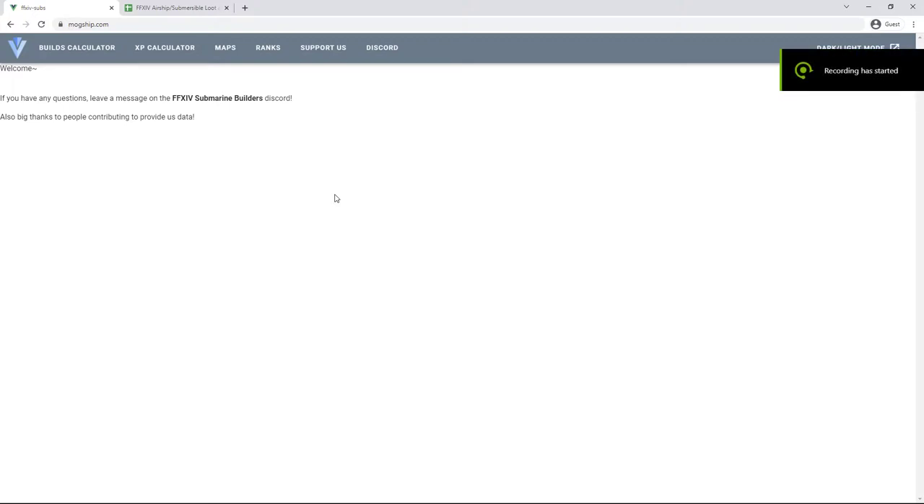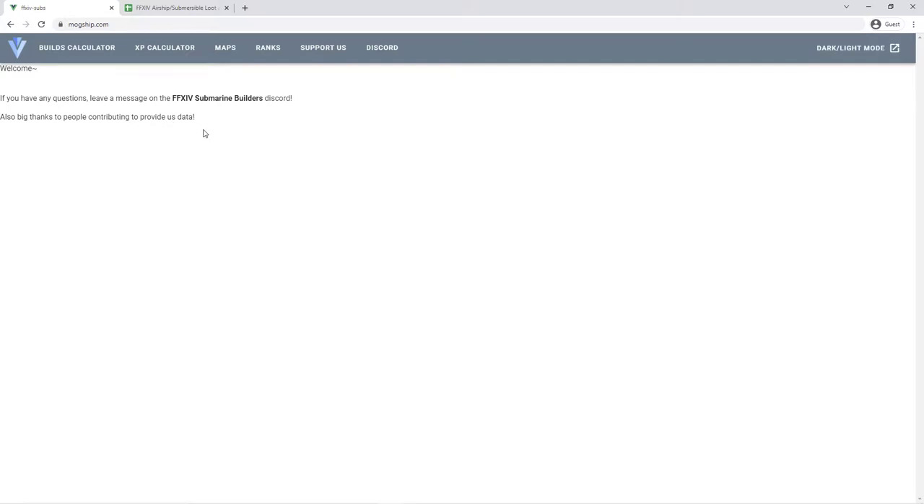Hi guys, my name is Talini Fashanti and in this video today I'm going to be showing you how to use two very helpful tools to do your own theorycrafting and your own planning of routes. This is how you figure out how to level your submarines efficiently. It's also how you figure out how to make gill on your own.